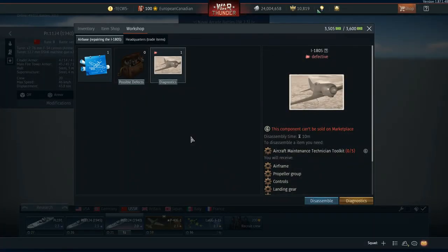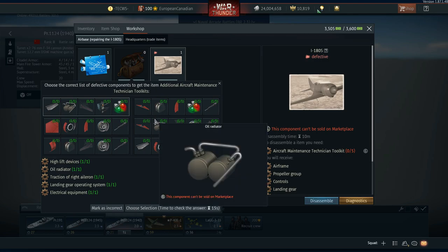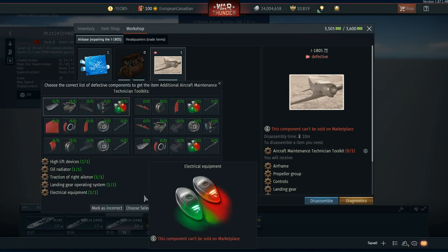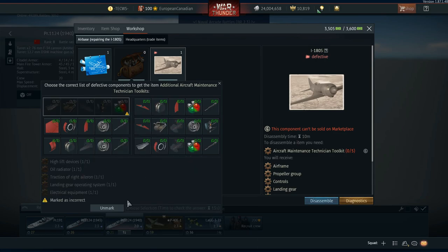Luckily I got quite an easy one — a lot of the characteristics were physical on the model, so it's easy to tell. Now we just have to go through each of the options and work out if they correspond to what we saw. Remember all five of these options have to be exactly what is wrong with your aircraft. Oil radiator is listed as a problem for this option — but there was no issue with our oil radiator, so we can mark that as incorrect.